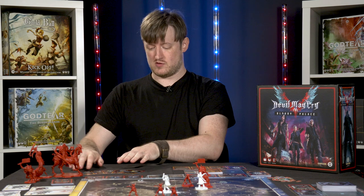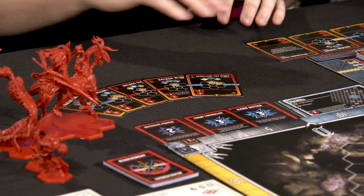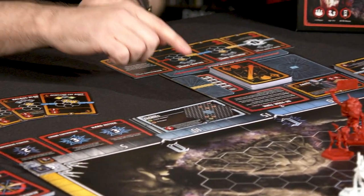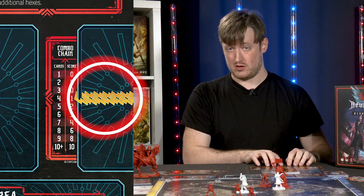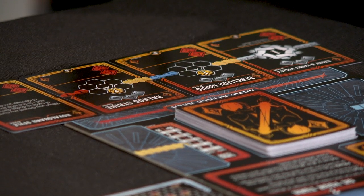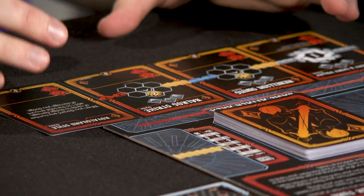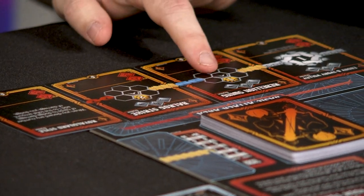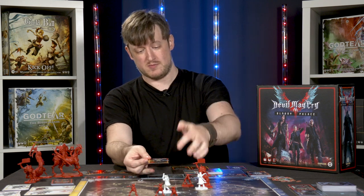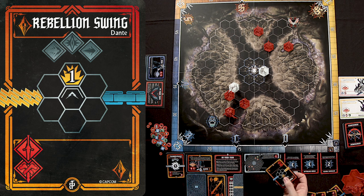Now it's time to make attacks. The first card played must match the combo link on the Hunter board — the gold starting link. Basic attack cards are always available face up underneath your Hunter board, always counting as if they're in your hand. When they come out of combo chains, they return to the basic attack area, so you always have cards available to start new combo chains. We'll play Rebellion Swing first, because it has a blue link and we have multiple blue link cards in hand.